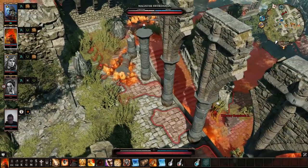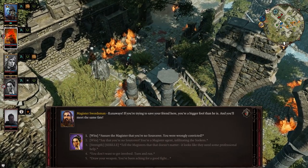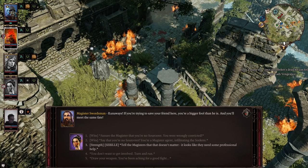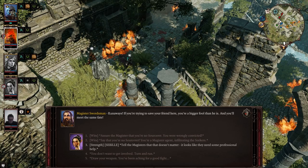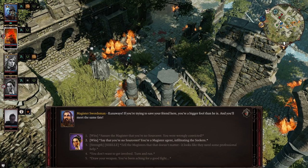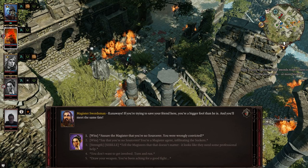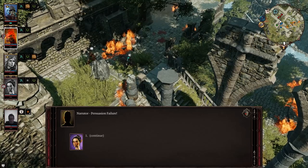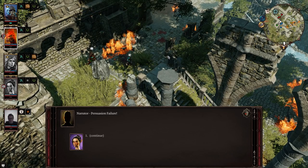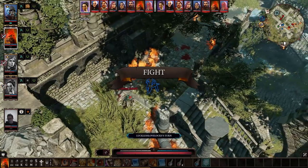One of the Magister Swordsmen is talking to me. I'm talking to a Magister Swordsman. It says: 'Runaways, you're trying to save your friend here. You're a bigger fool than he is, and you'll meet the same fate.' We're wrongly convicted. Shocking. Persuasion failure. That's fine, let's just kill them. 'I'll see you choke on your lies.' It's happening, guys. We're fighting.